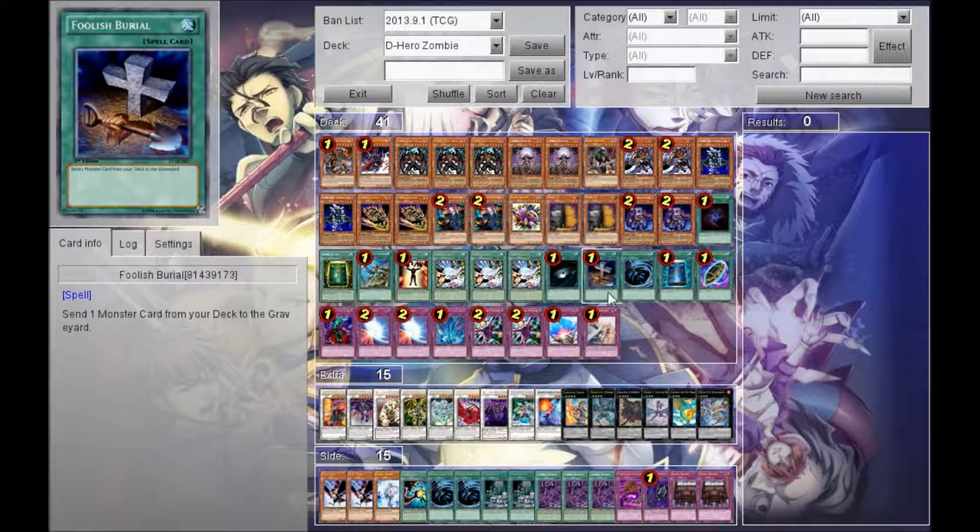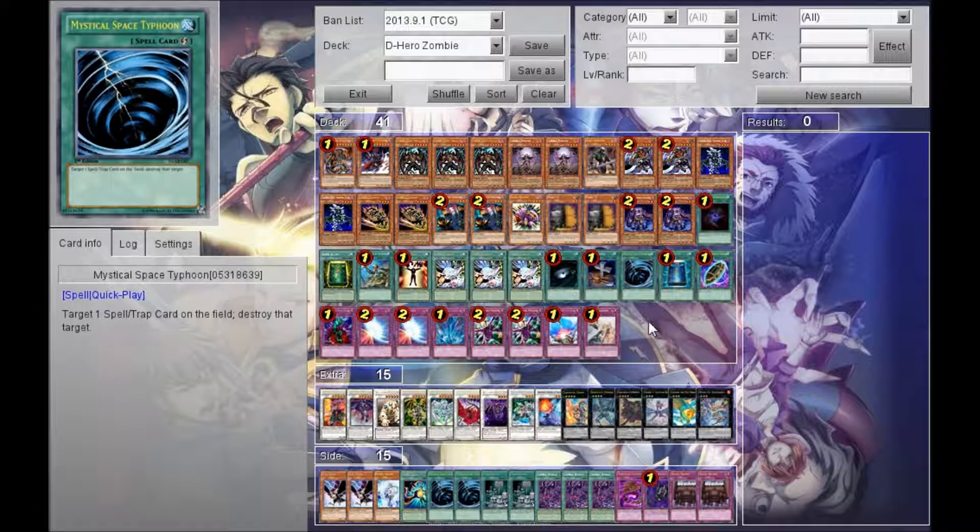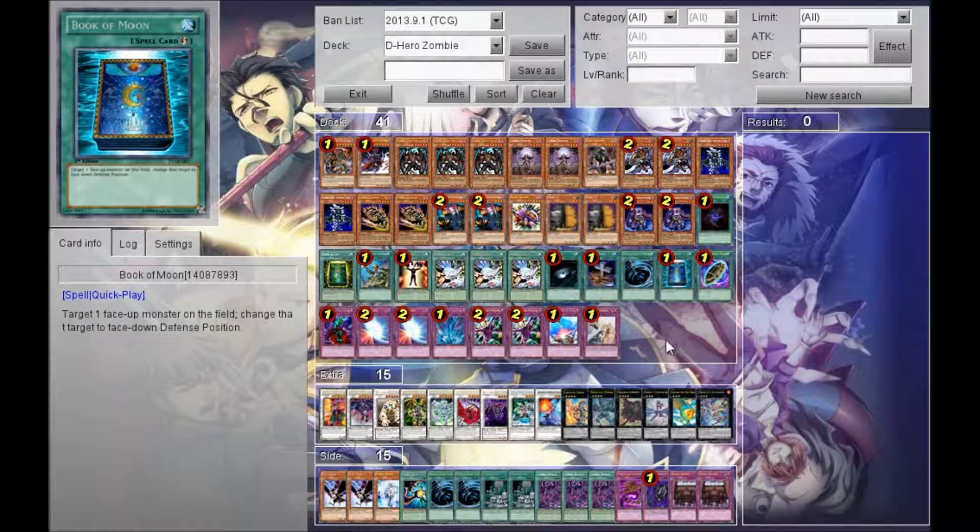Dark Hole, obviously. Foolish Burial, obviously. The one MST is really personal preference — I don't like running decks without any MSTs whatsoever, but I feel like this deck can get through other people's back row without much problem, even a set four. You'll waste certain things on other things, and the next turn I'll just kill you anyway. Foolish Burial puts in so much work.